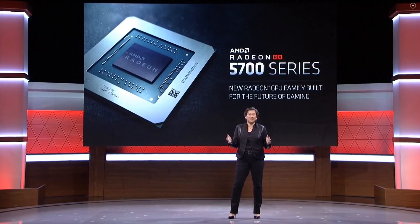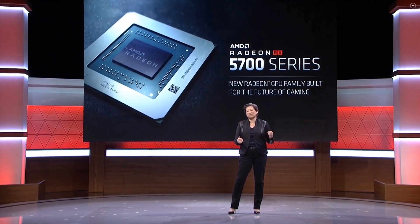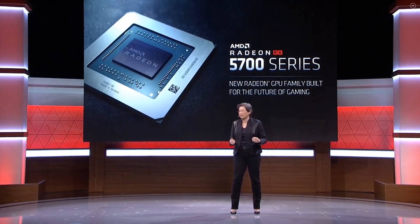5120 shaders, or if you prefer, 80 compute units, 320 TMUs, 96 ROPs, 12 megabytes of level 2 cache, 24 gigabytes of HBM2E, which has a total bandwidth of 2 terabytes per second, and the name is the 5950 XT.